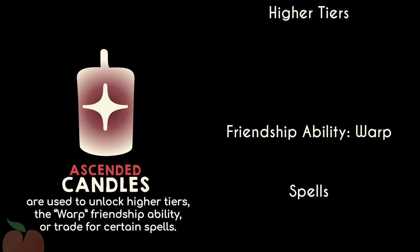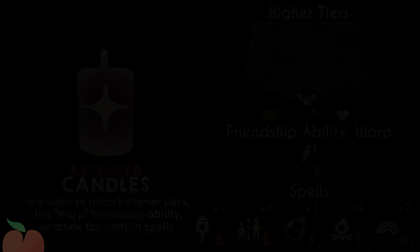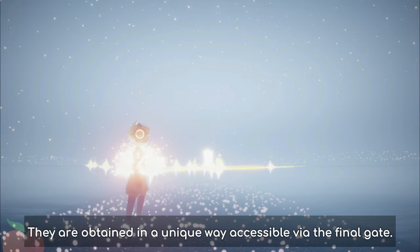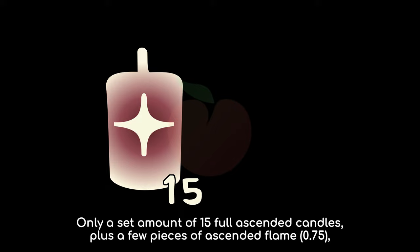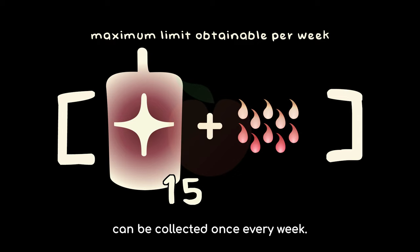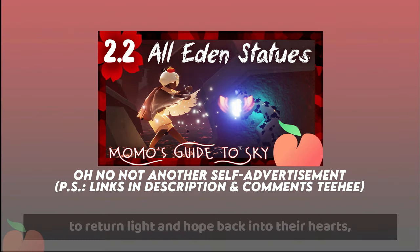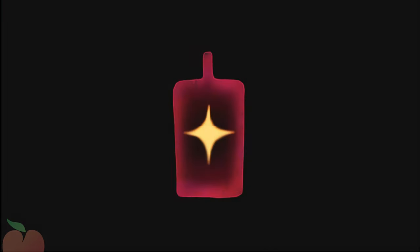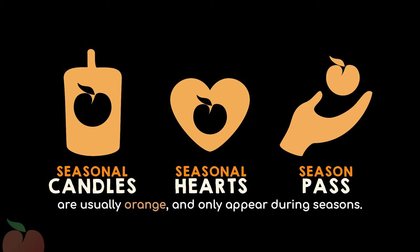Ascended candles are used to unlock higher tiers, the warp friendship ability, or trade for certain spells. They are obtained in a unique way accessible via the final gate — only a set amount of 15 full ascended candles plus a few pieces of ascended flame can be collected once every week. More information has already been covered in my Eden's Guide for Newbies. Seasonal candles, hearts, and the season pass are usually orange and only appear during seasons.